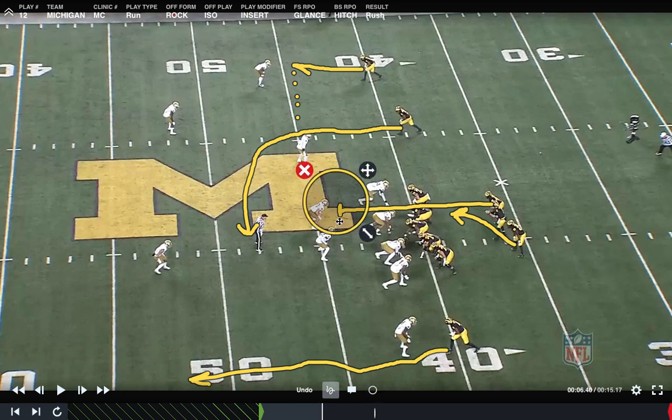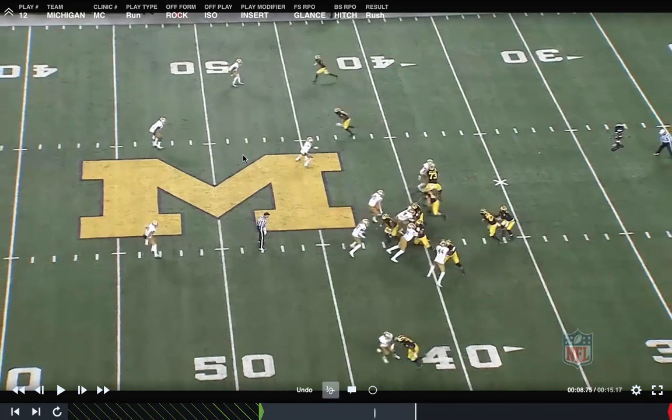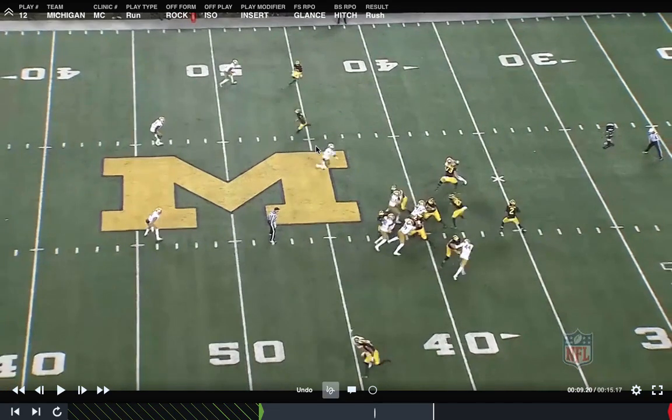Depending on how you teach your RPOs, you're really attacking this D-gap defender. This safety is playing off — he's already out-leveraged himself from making a play on the glance. This is what we consider a space RPO, because you're attacking this space. As this play goes, this player hesitates, and that hesitation is all you need.